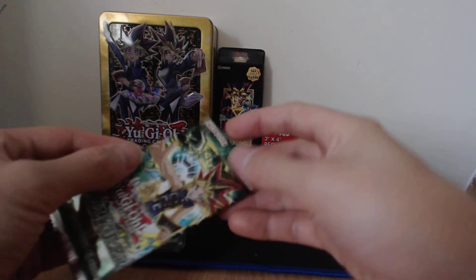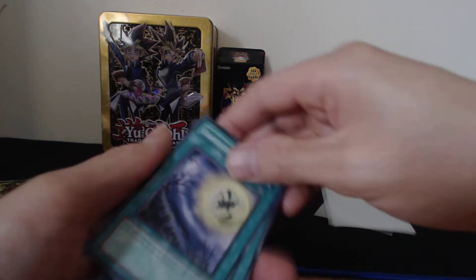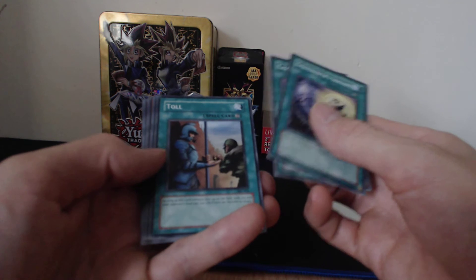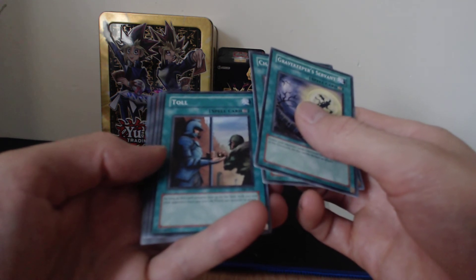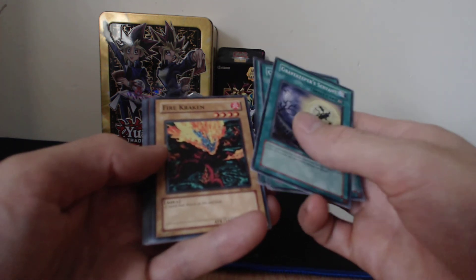Do we have Relinquished in here? Maybe not. Gravekeeper's Servant: as long as this card remains face up on the field, both you and your opponent must pay 500 life points for a monster to attack. Another Chain Energy, Toll. Fire Kraken: 1600 attack.